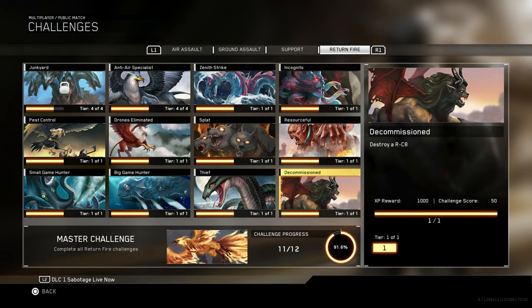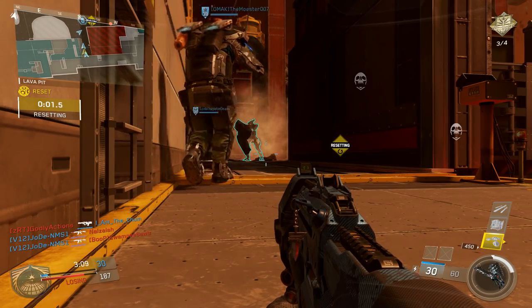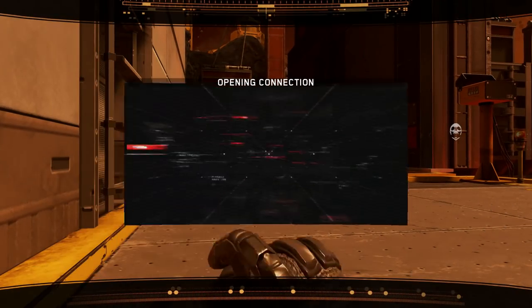The third return fire challenge involves what I consider to be the best scorestreak in the game: the decommission challenge. Destroy an RC8. Unlike the Zenith Strike challenge, which had us destroying 5 apex streaks, you only need to destroy a single RC8. Now before I cover its weaknesses, let's learn about what we'll be up against.